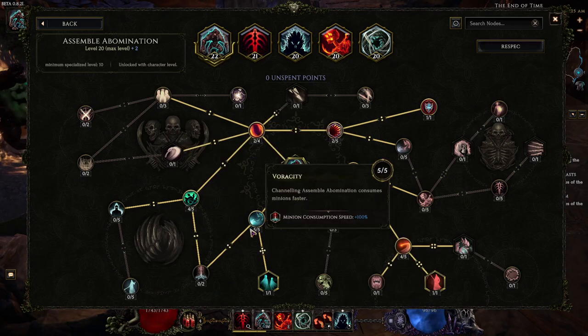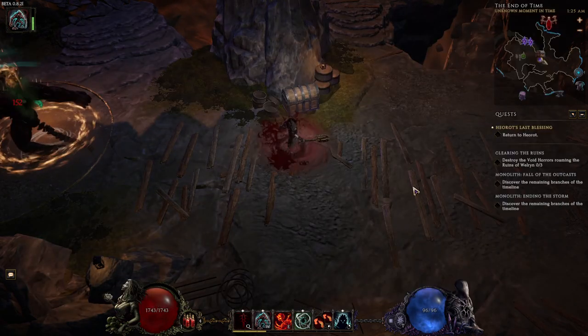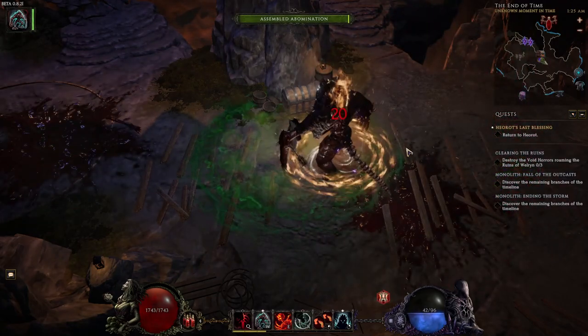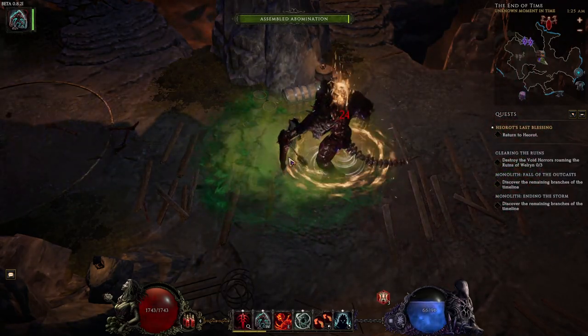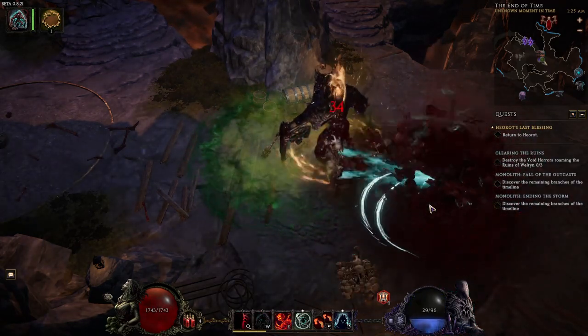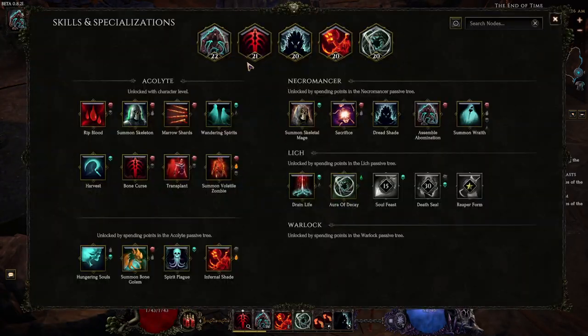We take five points into Veracity, so channeling Summon Abomination consumes minions faster. That makes it so that when we're in Monoliths or an arena and we need to resummon Abomination, it doesn't take five years. Then one point into Covetous Consumption - now it consumes two minions at a time, which means summoning Abomination happens very quickly. Although sometimes we won't summon a Wraith, so we just do it again real quick. It's very easy to tell because of the arm.